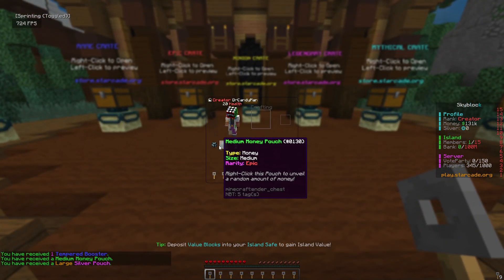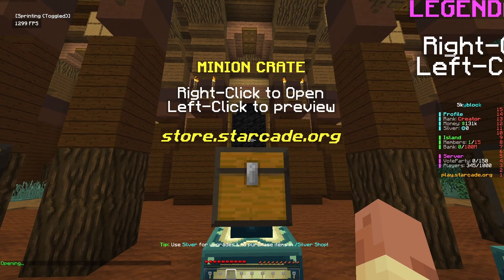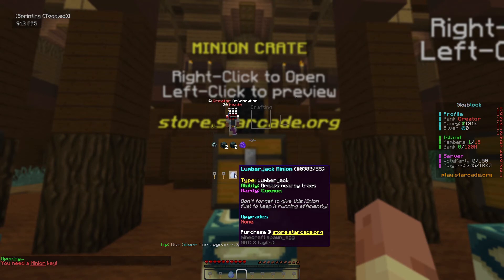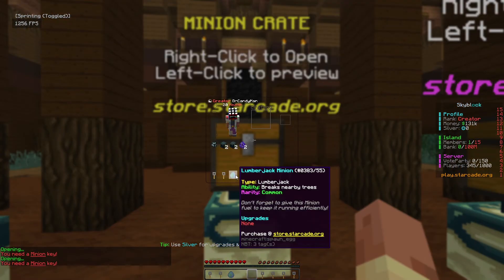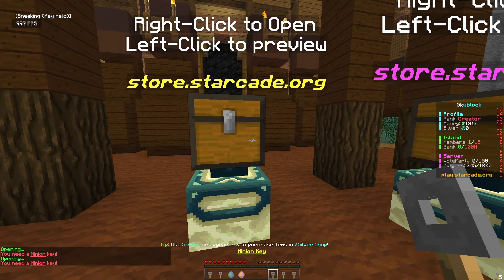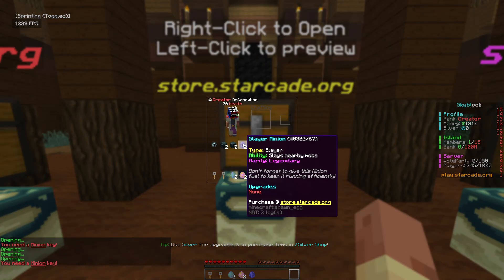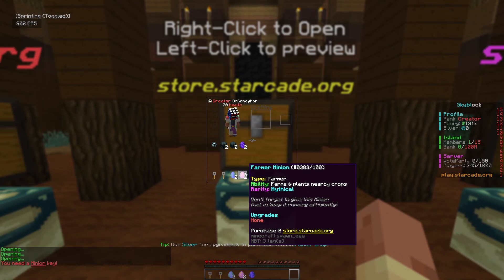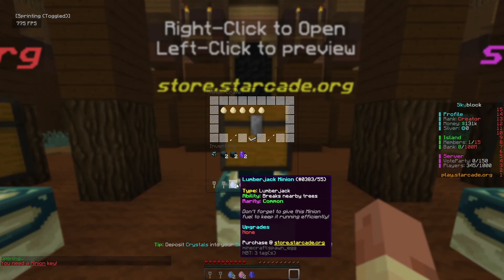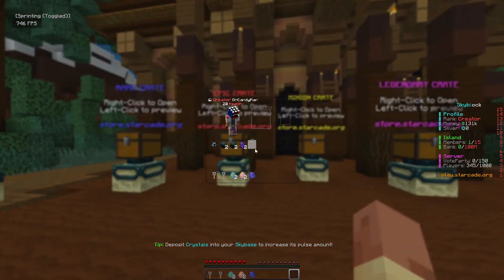We also got a global XP booster — not the greatest haul overall. Opening the minion crates: we got a lumberjack minion, a slayer minion, another slayer minion, a farmer minion, a mining minion, another farmer minion, and another lumberjack. So four out of five minion types — the only one missing is the fisher minion.